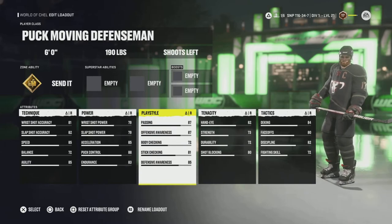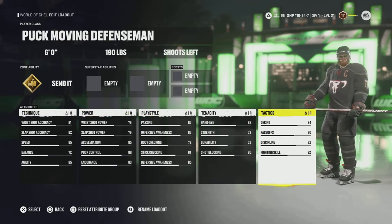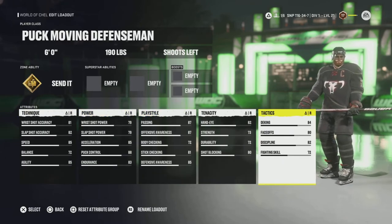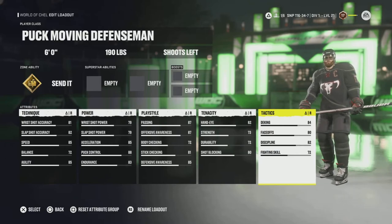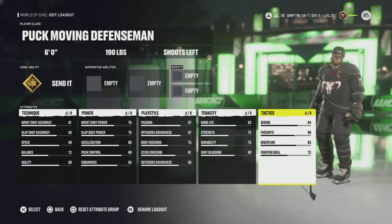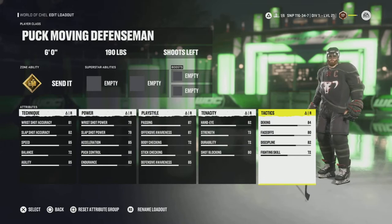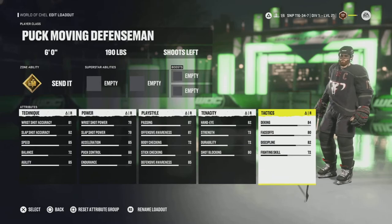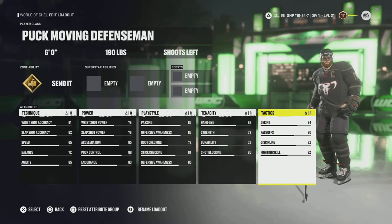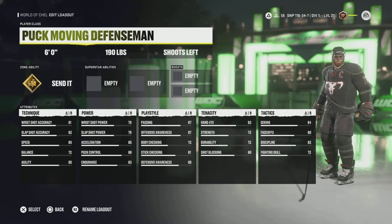With this class, if you are a center, you are losing five faceoffs right at the bat — so the max you'll be able to have is 85 faceoffs. If you're playing center, chances are your opponent is going to have at least 85 to 90 faceoffs because they start at 85. Unless they absolutely took their faceoffs down to 80 for more deking — but we don't talk about those people. They're a different breed.